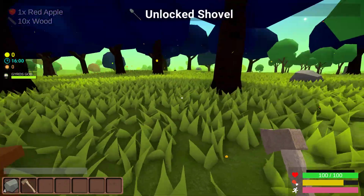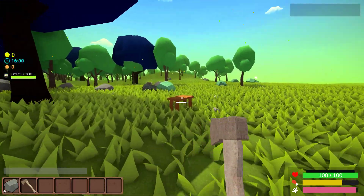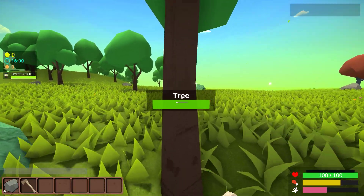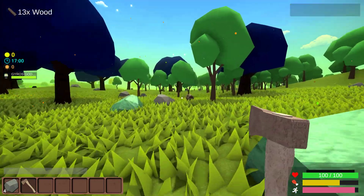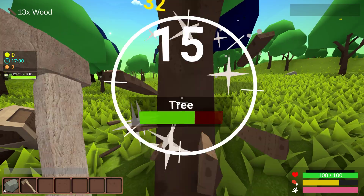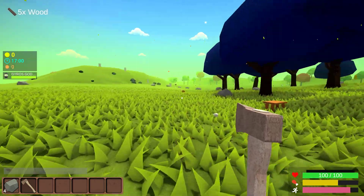Grab an axe first. Let's see if I can chop down this stuff. I might go over here where it's more flat. I'm gonna quickly make the foundation — I don't want to get too close to them. But the one thing that might kill me is the food situation.